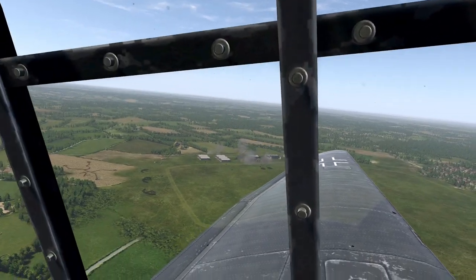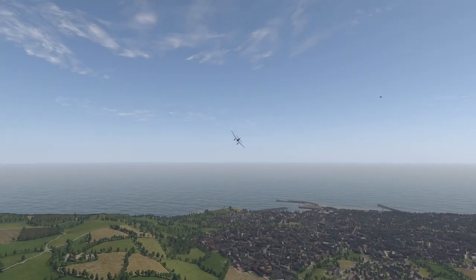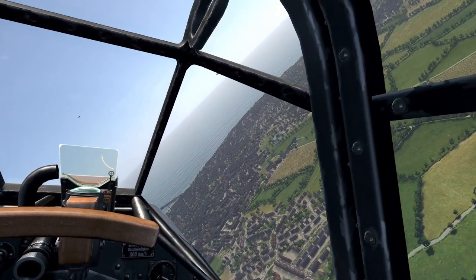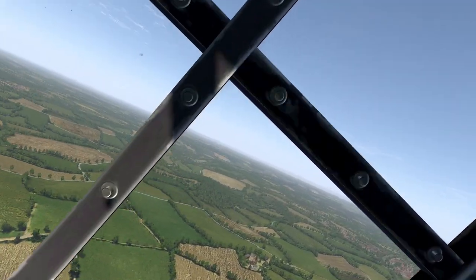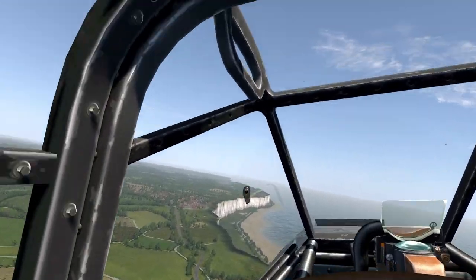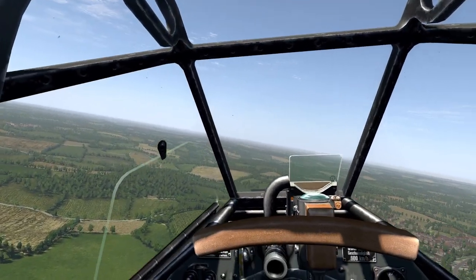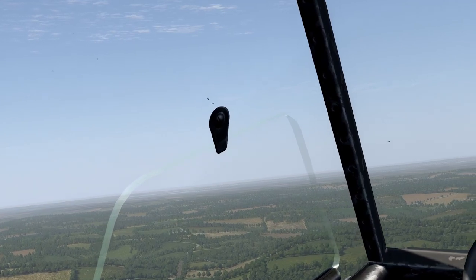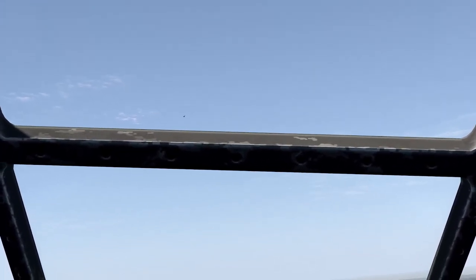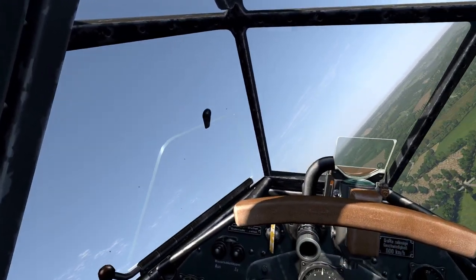It looks like the rest of my squadron did a pretty good job on the assets parked outside the hangars as well. I'm going to circle over Felixstowe looking for the rest of my formation. I can see some planes over there so let's head east — there's a couple of planes up there having a dogfight. I'm going to meet up with the rest of my squadron, safety in numbers. I can see a Spitfire all over the back of one of those Stukas. I should still have some 109s in the area for protection.